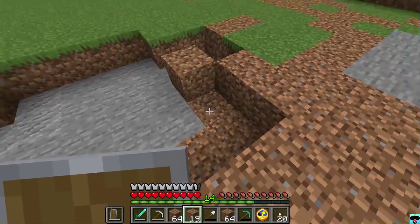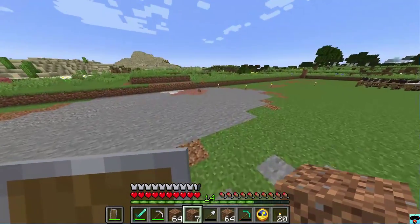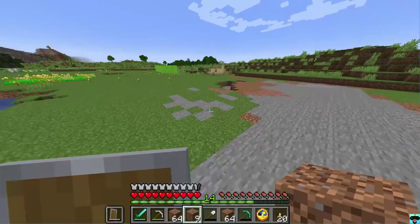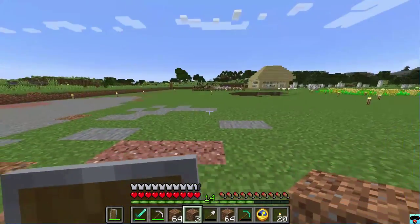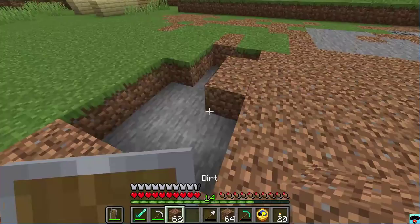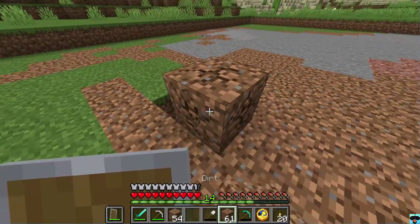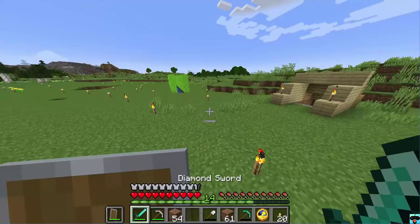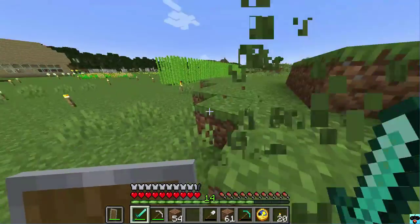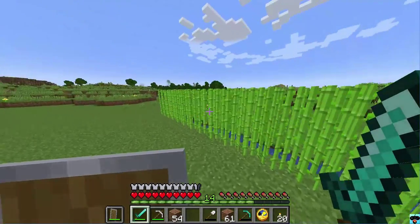Now we're down to the final blocks — and ta-da! We have now cleared out this section, which is awesome. I hear a bunch of skeletons — there is iron here, but we have a bunch of iron so I'm just going to ignore that. We'll fill in this section here since I prefer the other area for our water section. This whole section should be pretty much flat now. There might be an issue with the skeletons though — change of plans. I think I'll put the barn more in the middle of this section and face an arch this way, just so it's a little bit better.